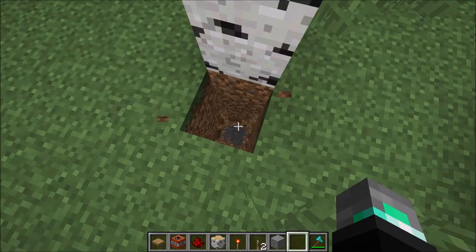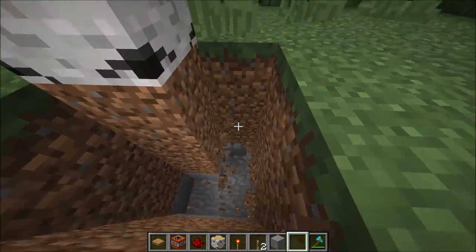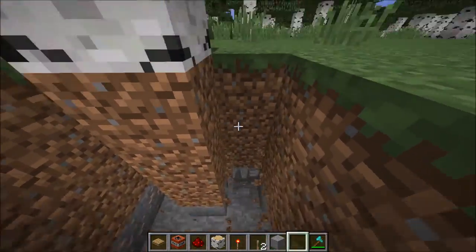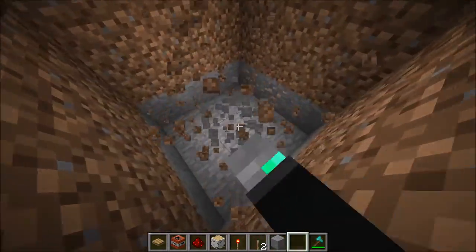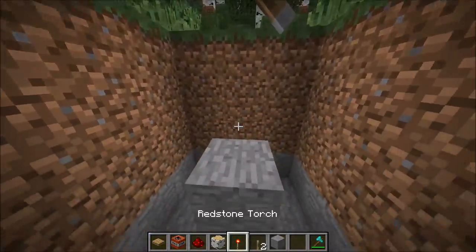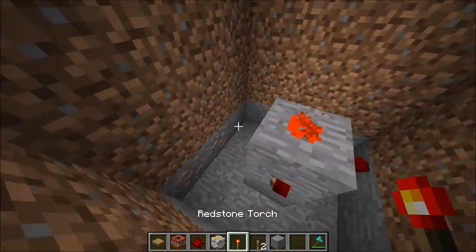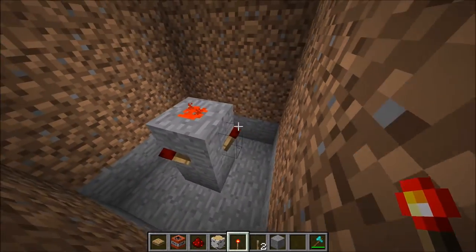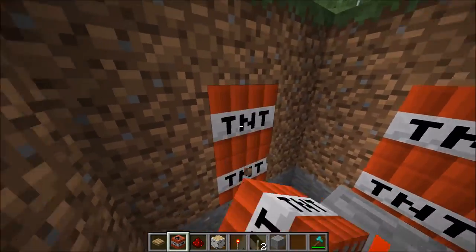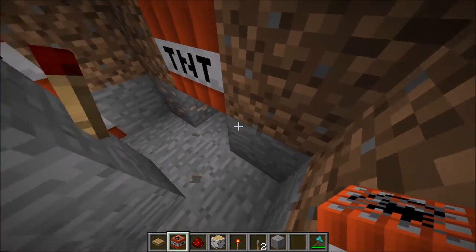The next exploding tree is slightly more expensive to make. You need to go down four blocks on a three-by-three area like this — very easy to do, not expensive at all. You take a lever and throw it right there, go up two blocks, throw redstone down there, and flick the lever on. It's very important that it's flicked on. These torches are going to be turned off — you want the torches turned off.